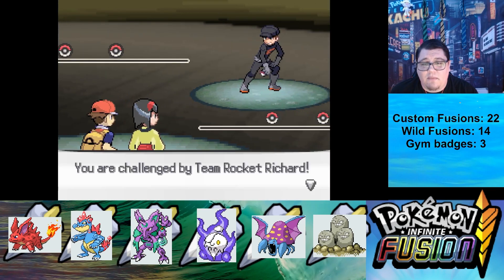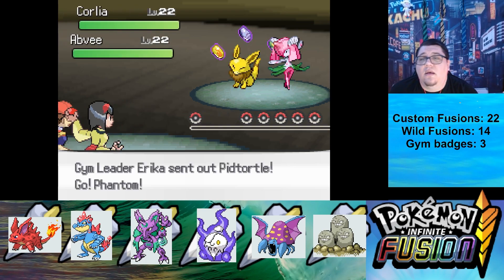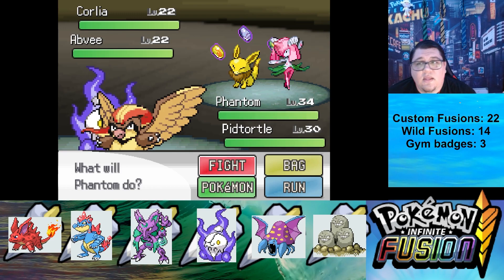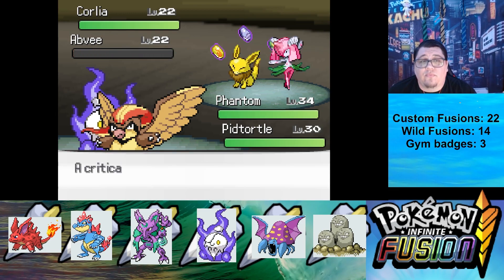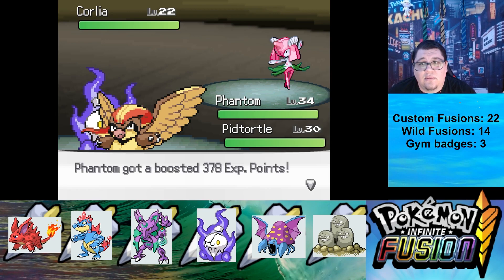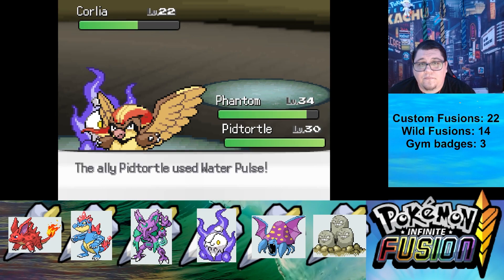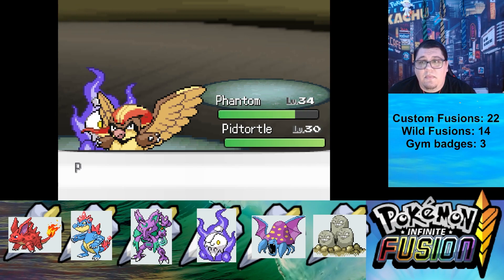Then you fight these Team Rocket members as you go. And it's a Corsola Curlia with an Abra Eevee. Those are really cool — both really, really cool, especially the Abra Eevee. We beat both of them.